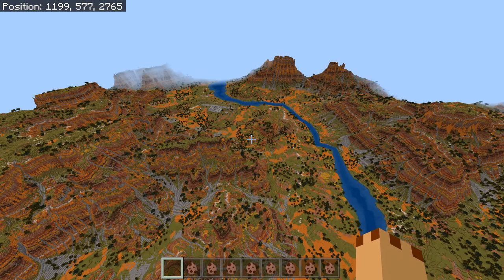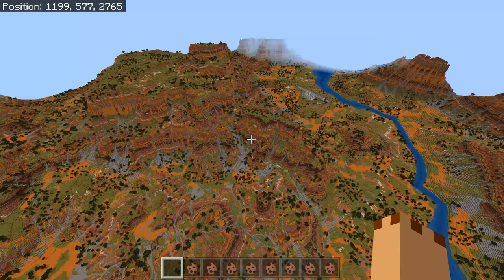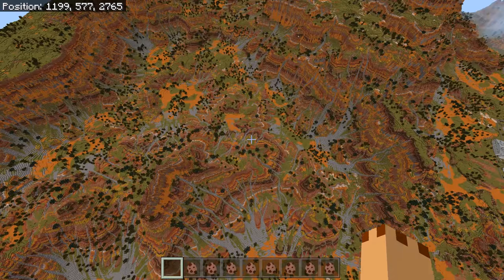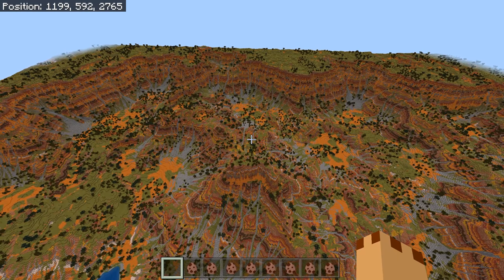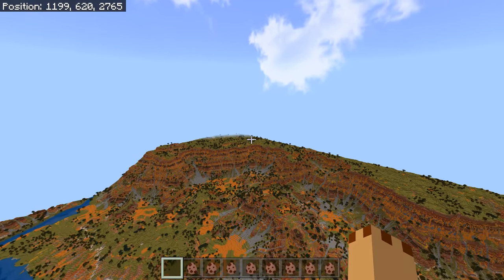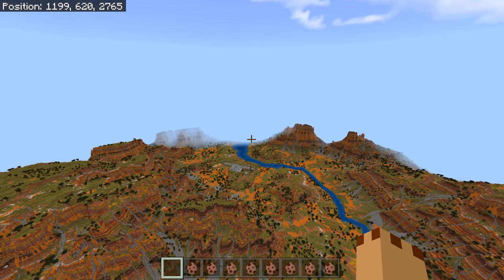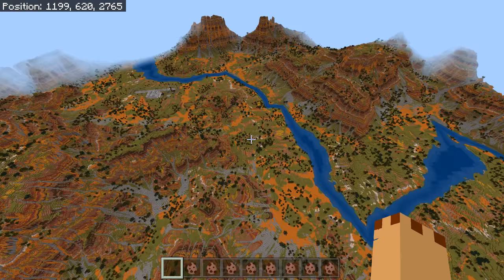From up here you can see the abandoned place you landed on. It is absolutely gorgeous — I want a map like this. It's a super cool dinosaur map. You could put any add-on into this map and have fun with it. The edge is there — it's basically a square floating world — and it is damn good.